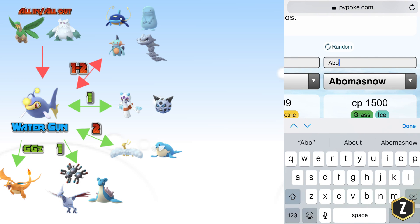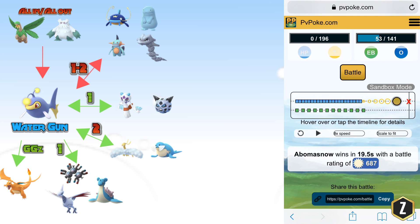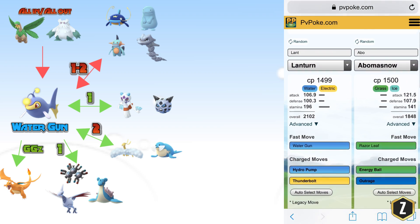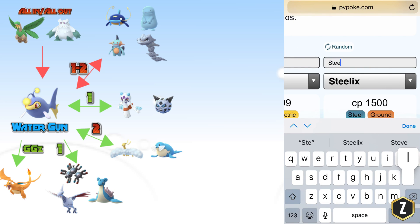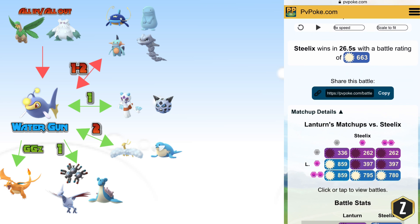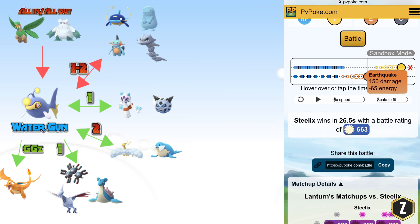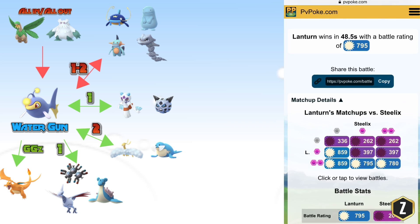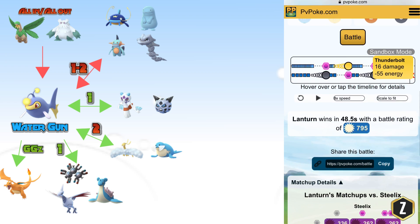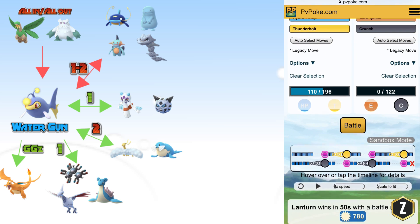Looking at Abomasnow with Water Gun Lantern — something very similar, however you can get a Thunderbolt off on Abomasnow with Water Gun, which is huge compared to Tropius. If you don't see any Tropiuses in your tournament, know that against Abomasnow you can get a Thunderbolt off just before you die in an even fight. Steelix is still hard to manage because of that Earthquake, but you can win if you go deep into shielding — shield twice and you can win no matter what. Your Water Gun does a ton of damage to Steelix, but if you don't shield that Earthquake you're done — it will basically one-shot you.